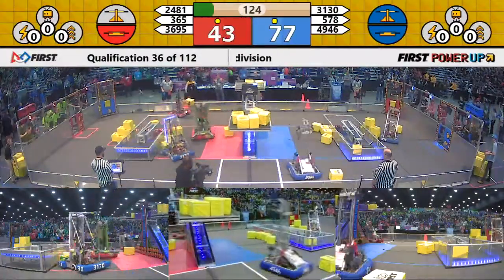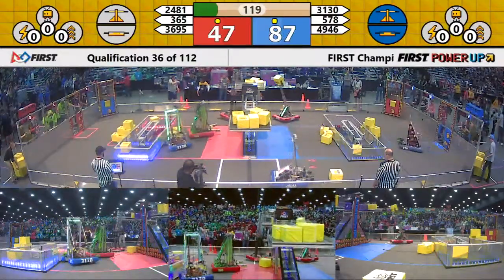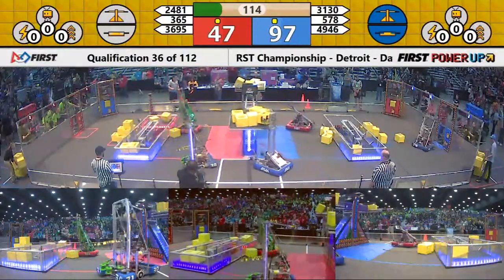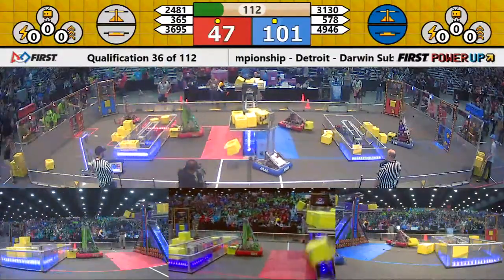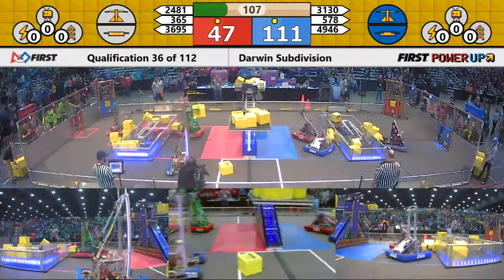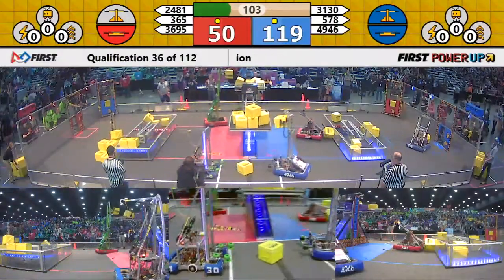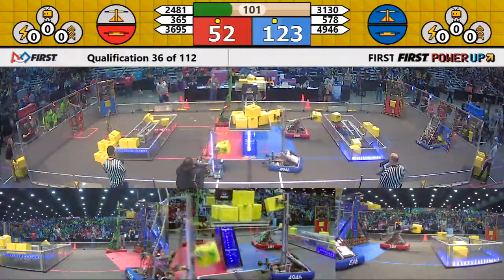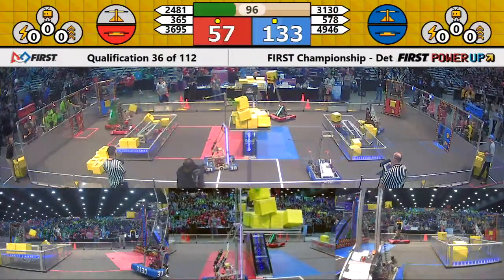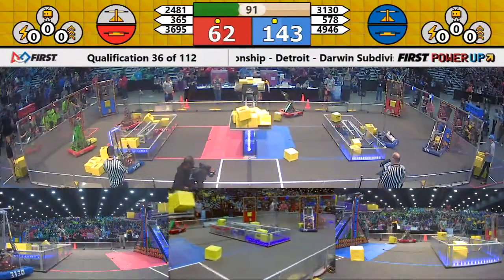Drivers have control of the robots. Match number 36 here on Darwin — the Roboteers putting a cube on the scale and one on the switch, but they have control of neither element at this point. The blue alliance has the lead with about a 70-point advantage in the early going, over a minute and a half remaining. Roboteers trying to get going.